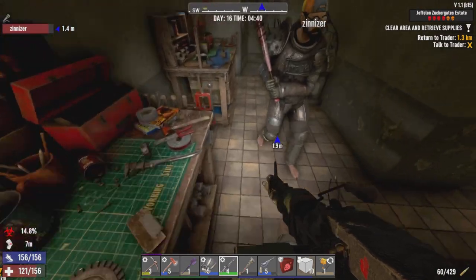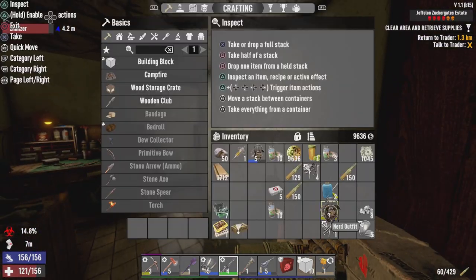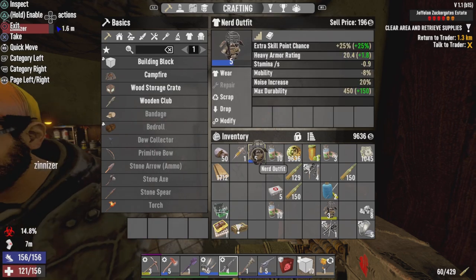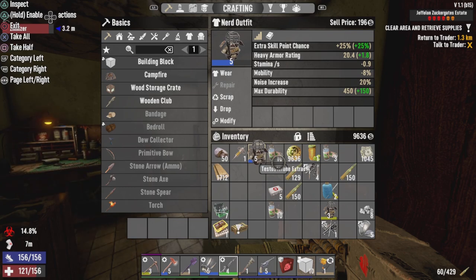One thing that's really cool from overnight is I took out a zombie bear outside, and he dropped me a tier 5 nerd outfit. That's good, so that means a lot better stuff.